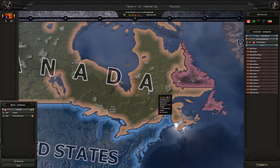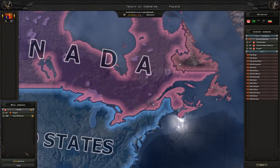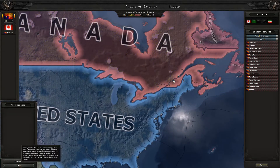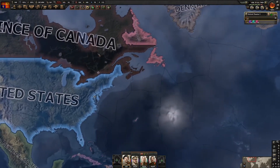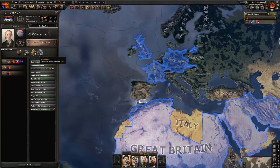You could take some tiles for the resources, but I'll make them a puppet. We are no longer at war and we now have a Canadian puppet.